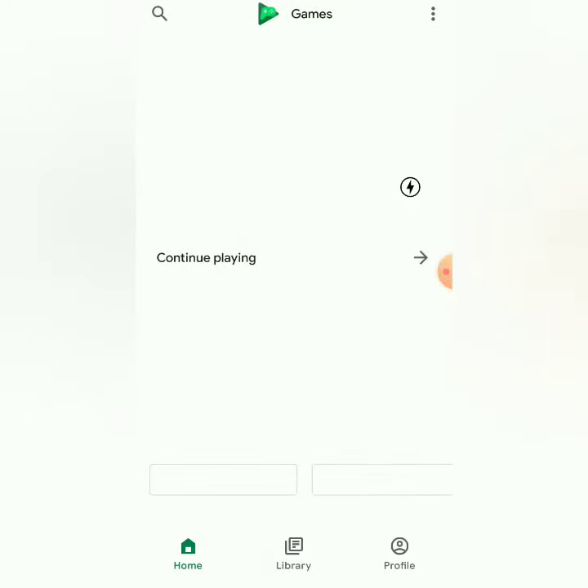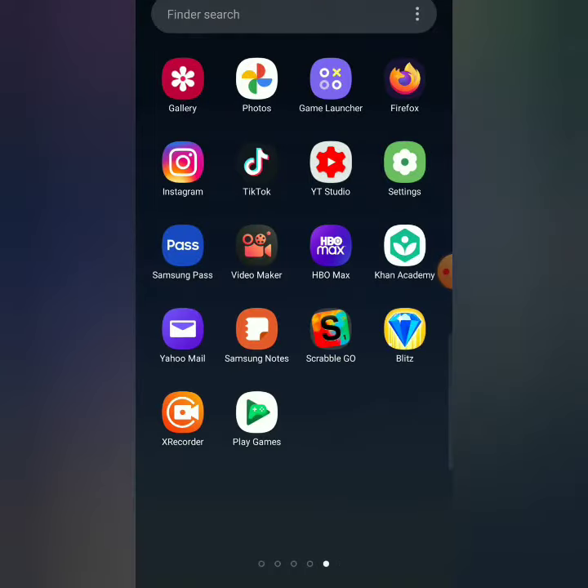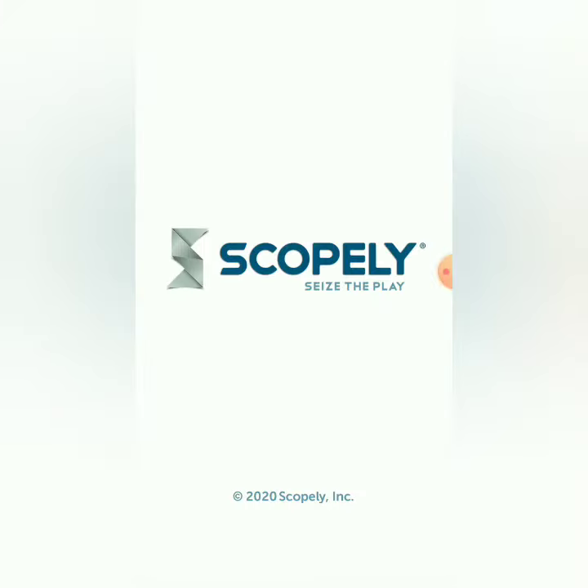Once you download it and log in, you can get out of there — you don't need Google Play Games right now. We're gonna get out of here and actually go into the app that we're gonna be playing.